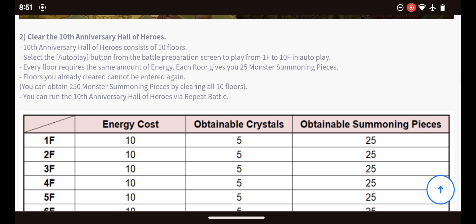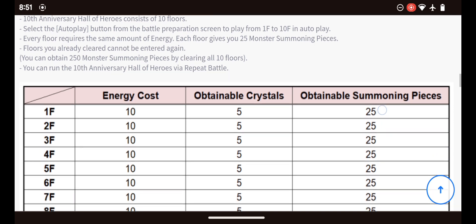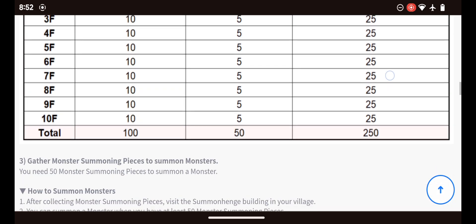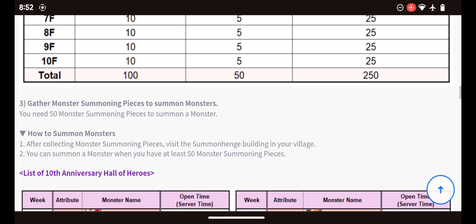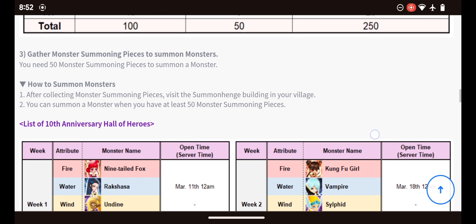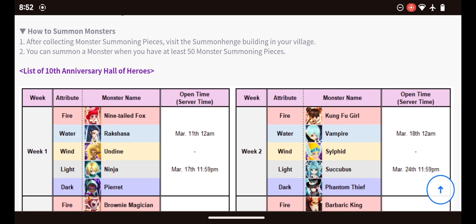Which, I believe that's like 5 copies, if I'm not mistaken. So you can get 5 copies, which is pretty good. And then you can run the 10th Anniversary Hall of Heroes via repeat battle. Step 3: Gather Monster Summoning Pieces to summon monsters. You need 50 Monster Summoning Pieces to summon the monster. So it's 5. After collecting Monster Summoning Pieces, visit the Summon Hands — yadda yadda. You can summon a monster when you have at least 50 Monster Summoning Pieces.